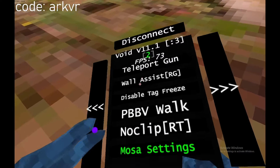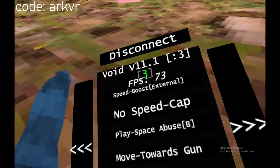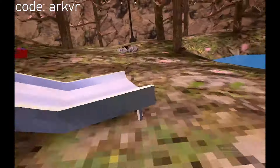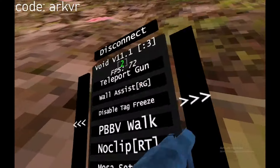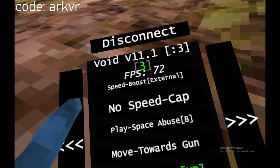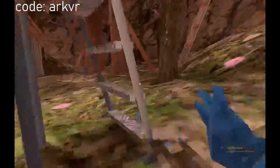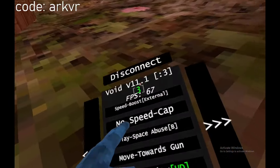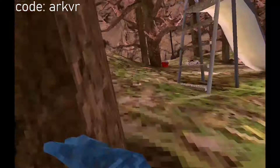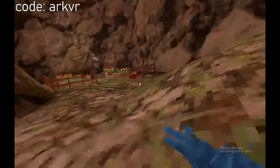All right, MOSA settings — speed boost external, wait, MOSA settings. Oh yeah, there's a speed boost, I can feel that. Speed boost external, no speed cap. Oh my gosh, there's actually no speed cap. Yeah, so I could just go so fast it'll make me run through the wall, which I do not want to do. But yeah, look at how fast this is.